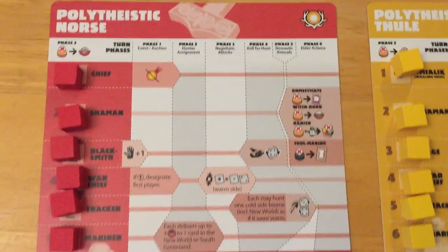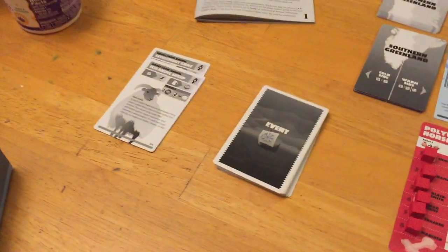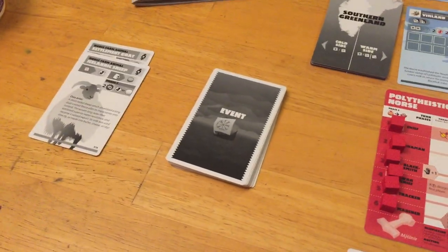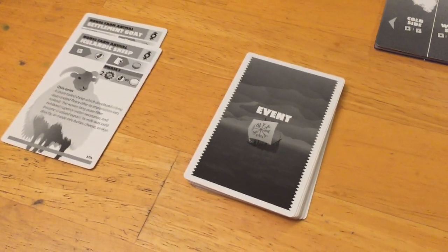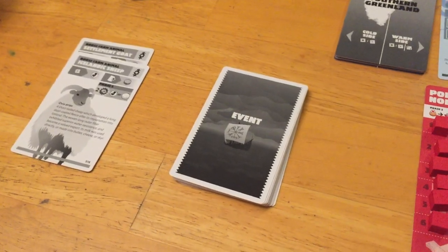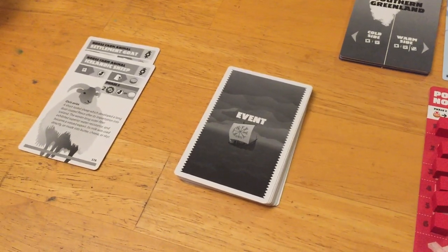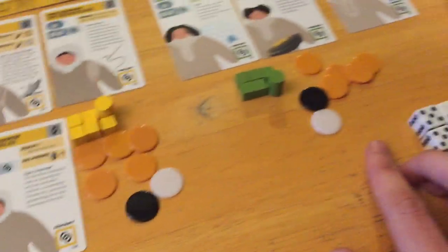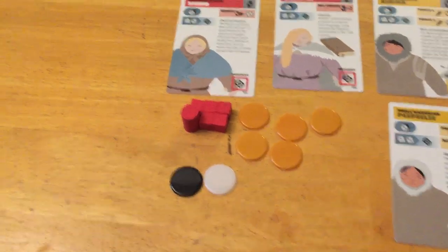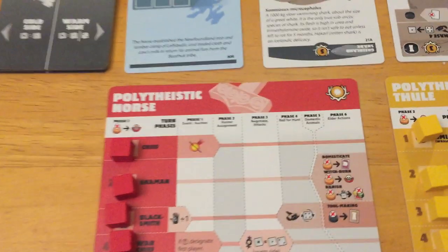Turns are broken up into six phases. In phase one, you have the event and auction phase. The game's internal clock — what determines the end of the game and what changes the evolution of the tableau — comes from the event cards. Every turn we flip one over and resolve events for every player. Then sometimes a Norse trading ship comes up and you can auction using ivory, one of your resources.